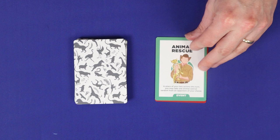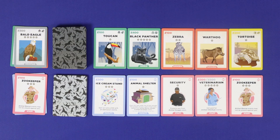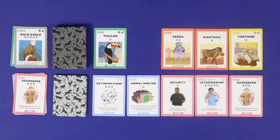Once you've drawn and resolved your event card, you'll proceed to your actions phase. In your actions phase you may take up to two actions, and each action involves acquiring one card. There are four different ways to acquire a card. First, you may purchase any one of the ten face-up cards in the market. To do this, pay the cost shown in the top left corner of the card, and add it to your zoo.